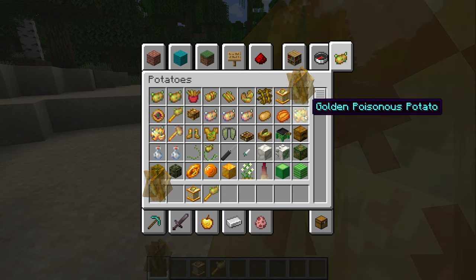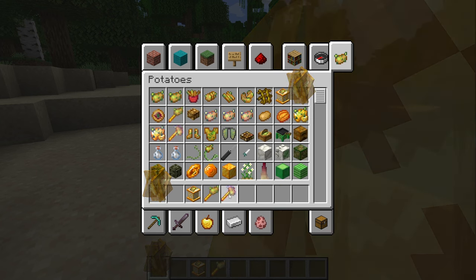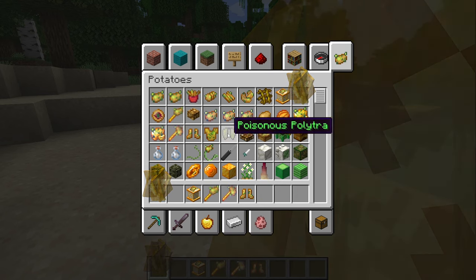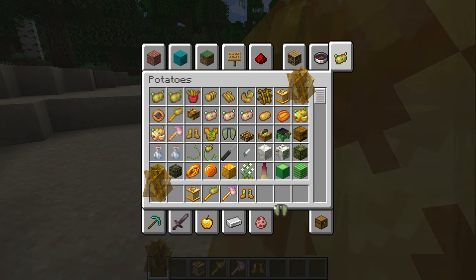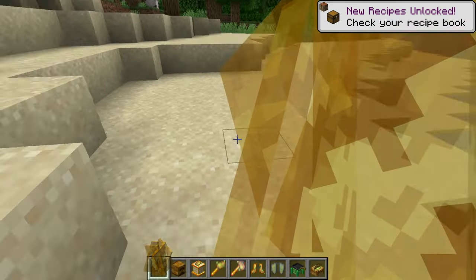We got a hot potato, a golden poisonous potato, and an enchanted golden potato. A hammer with Knockback 10, some potato toes, and a potato chestplate. We also have a poisonous palatra — a palatra, of course — a frying table, and a potato cutter.